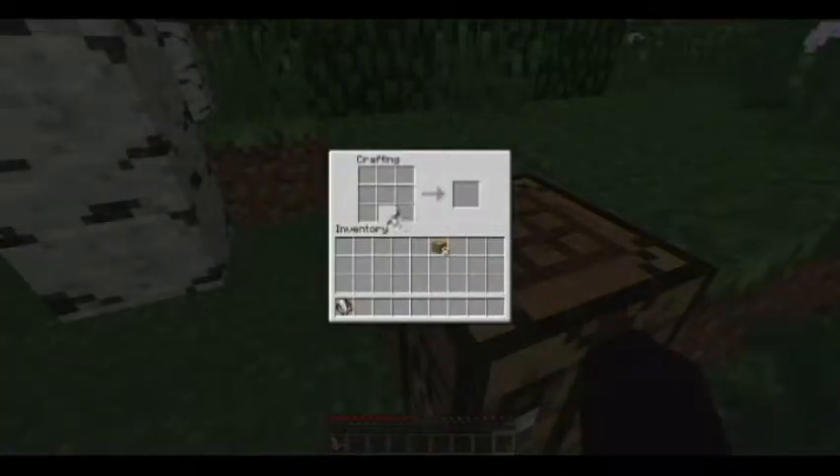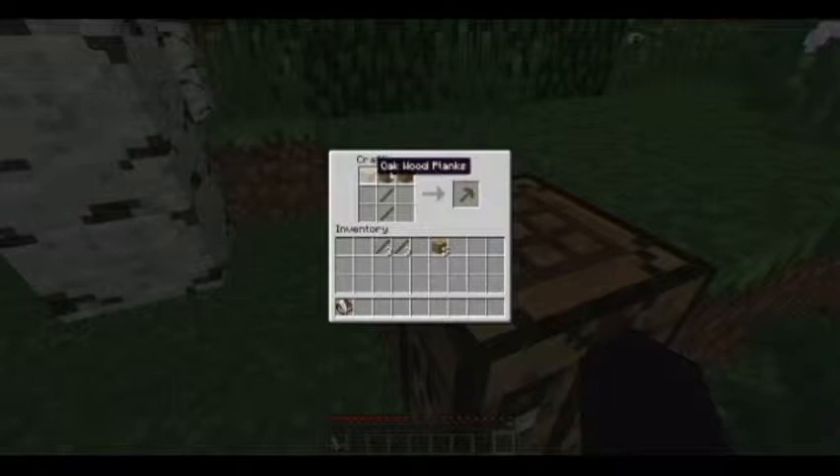Now that I have eight sticks, I'm going to need tools. I'll show you the basic recipes for all the tools. To make a pick — which is what you're going to want to make first — you put two sticks in the center: one in the very center and one in the center bottom, and then three wooden planks on top. Keep in mind the pick recipe is the same for every material — stone, iron, gold, diamond — same recipe every time.